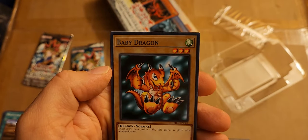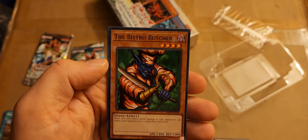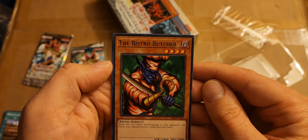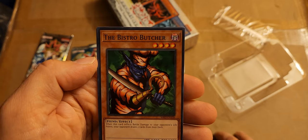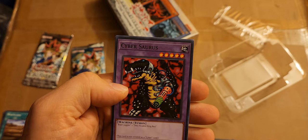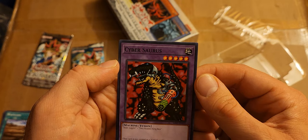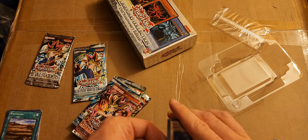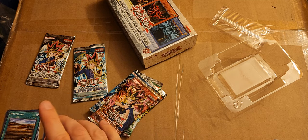We all know what Baby Dragon does — it becomes Thousand Dragon with the Time Wizard combo. Classic dragon. Bistro Butcher — I remember this card, another powerful level four star. Those four-star cards stick out to me because they were so important. That was from a Game Boy Advance Yu-Gi-Oh game, I can't remember which one. Cybersaurus — I remember this card. Seven Colored Fish — another powerful four-star. That was a good pack! The Baby Dragon was the highlight.